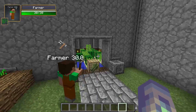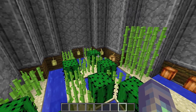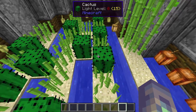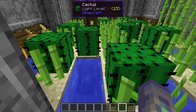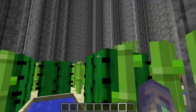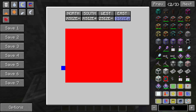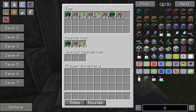Moving on to the reed farm. It can harvest cactus, reed, and cocoa beans — all the odd crops in Minecraft. For cocoa beans to be planted they need jungle wood; for sugar cane to be planted it needs sand or grass next to water; and cactus just needs sand. I prefer to use it for just one crop at a time because mixing them looks messy. Every time a crop grows up it will be harvested, provided the farm has energy and the plants are within the bounds. Those two out there were being missed by the bounds, so let me widen it — there we go, they're all being harvested now.